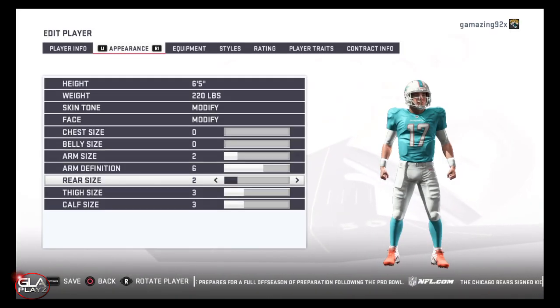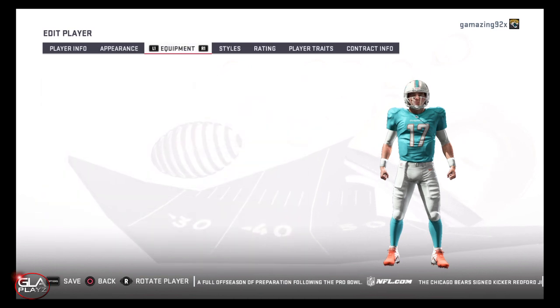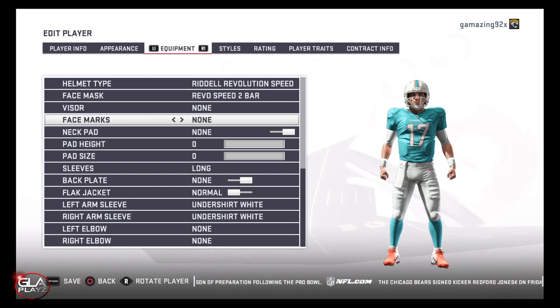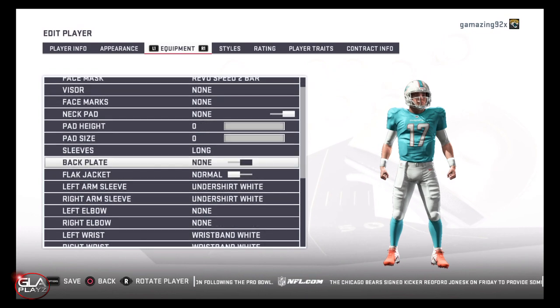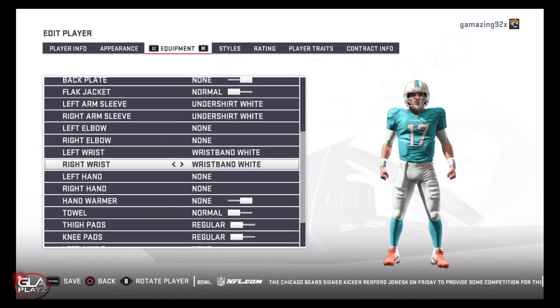He just performed really well in the Senior Bowl and I think with the combine coming up he's going to have even more chances to prove himself and show that he's a good prospect to NFL teams. Right now he's my fourth ranked quarterback — I have Haskins, Murray, and Lock ahead of him, but I think Daniel is a really good prospect right now.